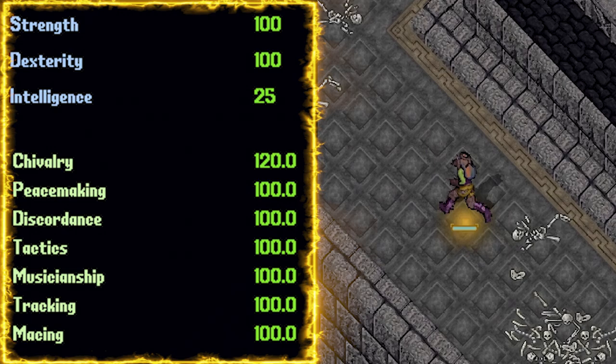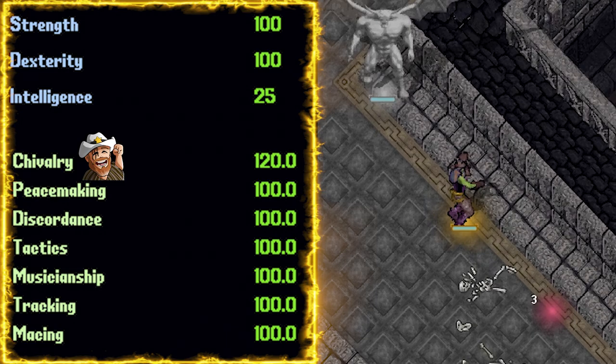All right, my friends, let's start off with the template. Chivalry at 120. It wouldn't be a Chivalry Bard without Chivalry. Chivalry is amazing for a new player. Some of the key perks are as follows.